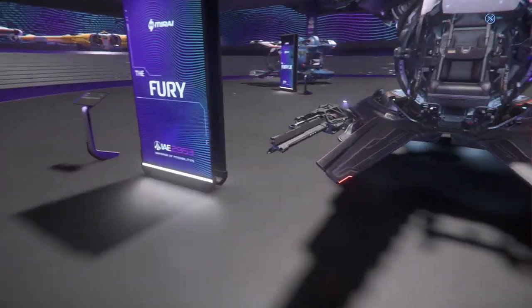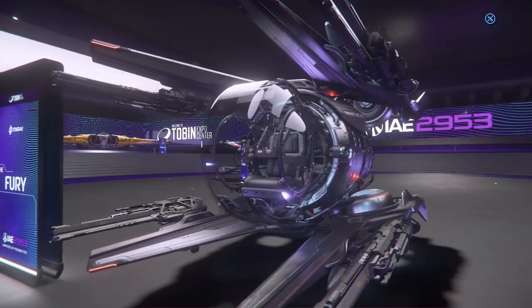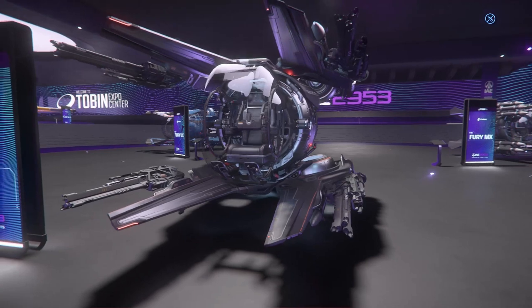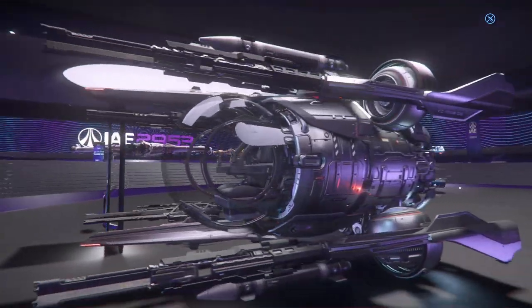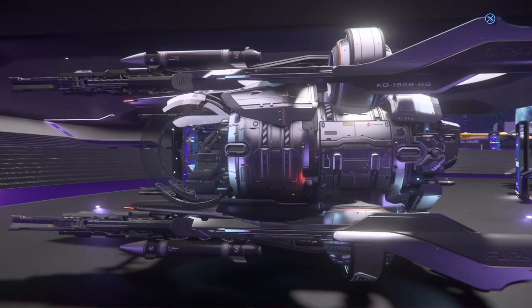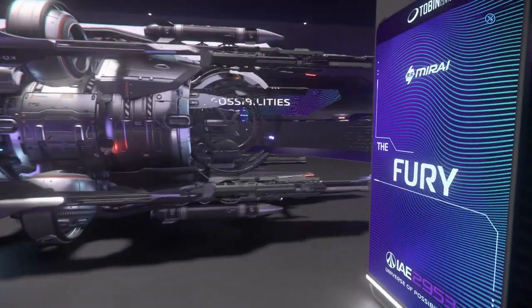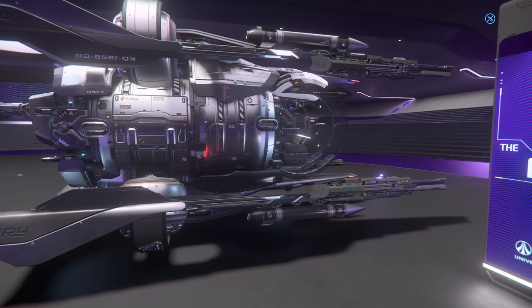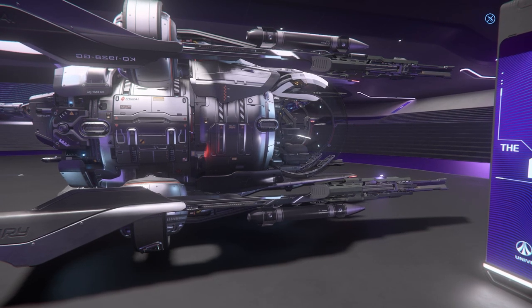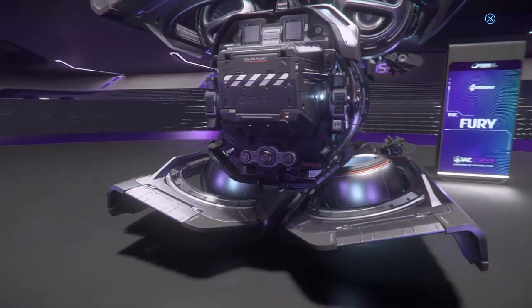The standard Fury, as a snub craft, has four size 1 guns — laser repeaters — so you're not ammo-constrained, which makes it definitely more useful than the Fury MX. Also, like all the Fury series, they are very compact and can basically fit in almost any ship that has enough room for vehicle storage. If a ship can generally carry a Cyclone, it can probably carry at least one Fury.